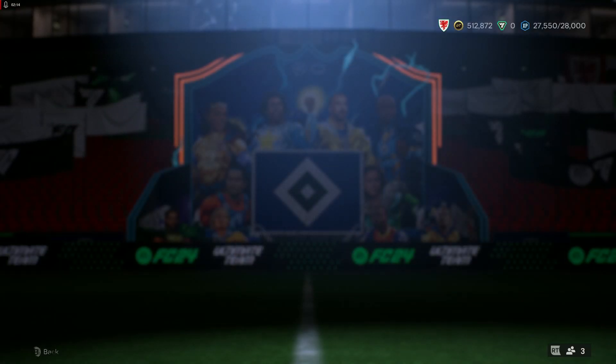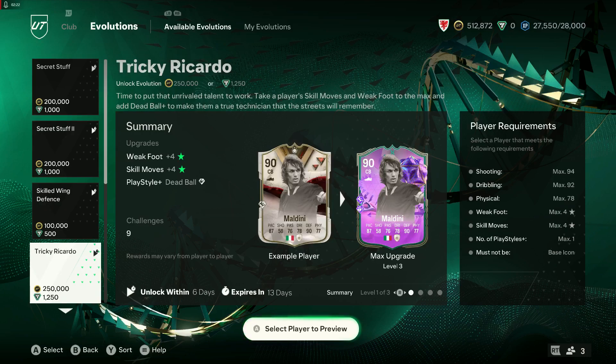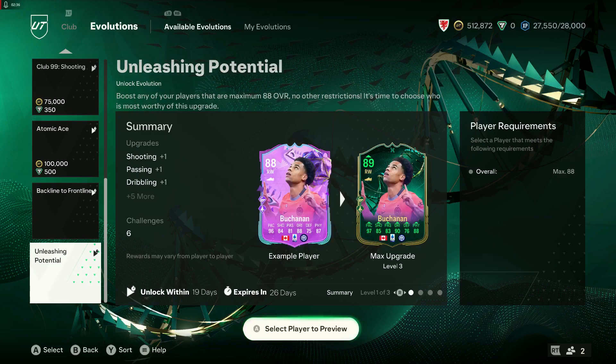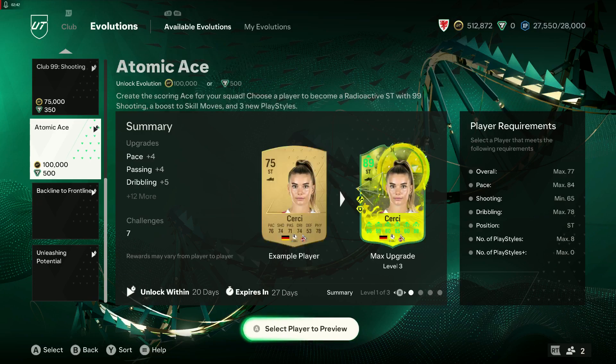Let's go to Evos first. Secret Stuff is going into its last day — that's plus two for the higher-rated card in your club. We also have a new one: Atomic Ace. We've got Carbonite and Shooting which has been there for a while, Backline to Frontline which has also been there a while, and Unleashing Potential which is the 88 plus one.